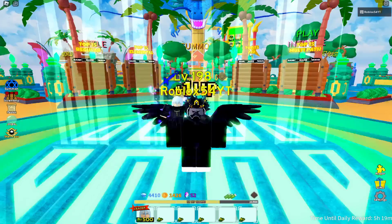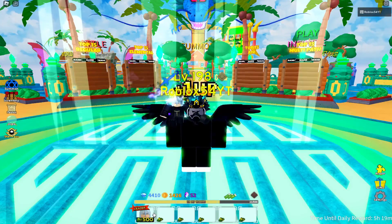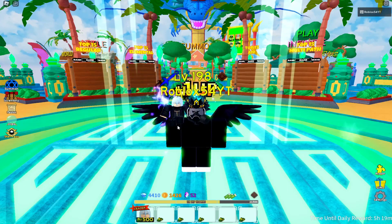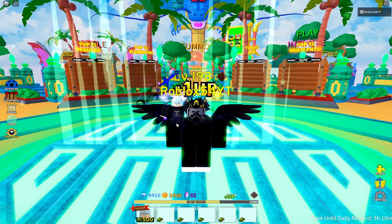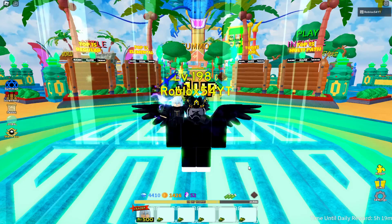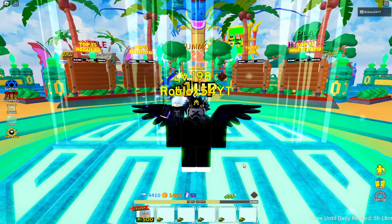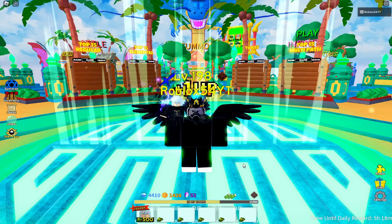Looking at the loadout, it costs 500 cash to place down, so you can get it right when the round starts. The unit has a cool aura — red lightning with a purple and black aura. Also, if you haven't already, please subscribe, as I do a lot of grinding and spend a lot of time making these videos.